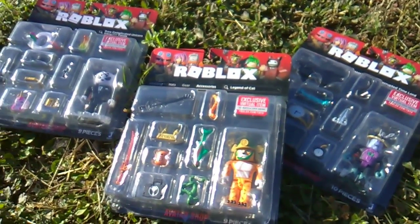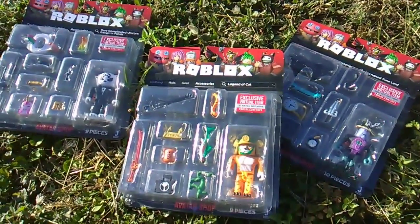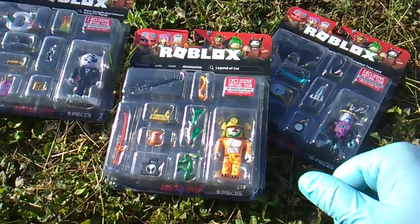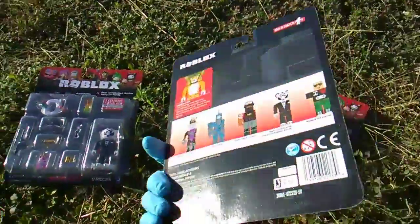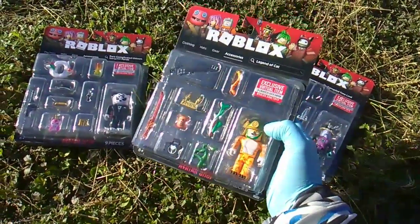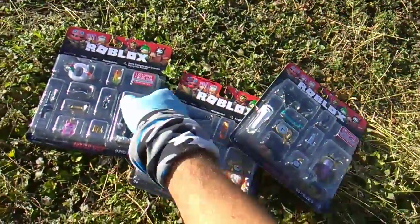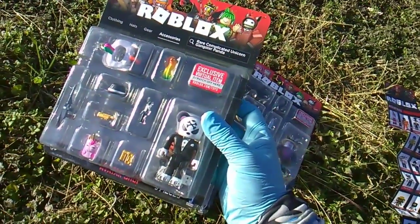What's up Robloxers and Robloxians, toy insanity bringing some Roblox insanity. These just dropped — they're at Target for ten dollars a pack. They're called the Avatar Shop. Looks like they're making six; the first three have dropped. My target had two of each. We're getting the Legend of Cat, Corrupted Time Lord, and the Rare Complicated Unicorn.